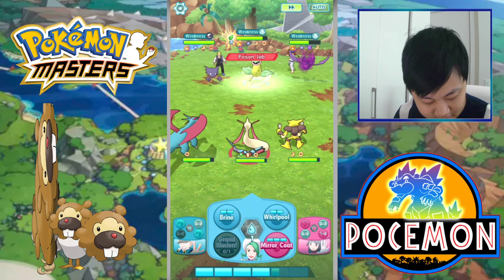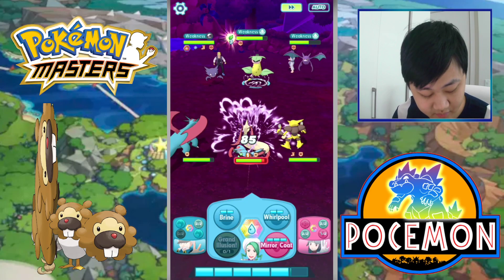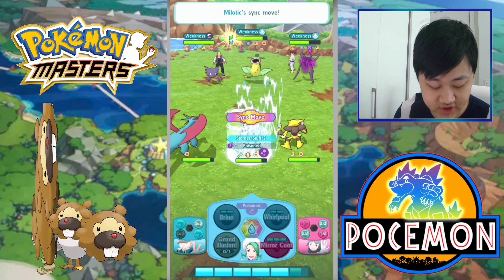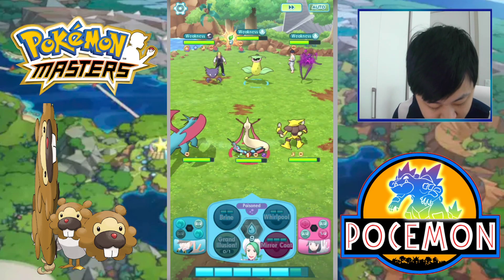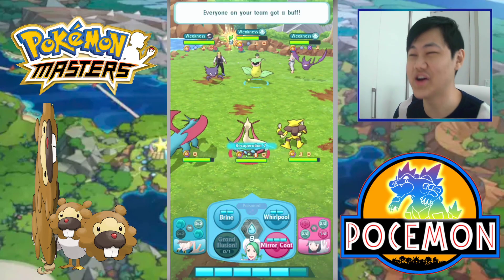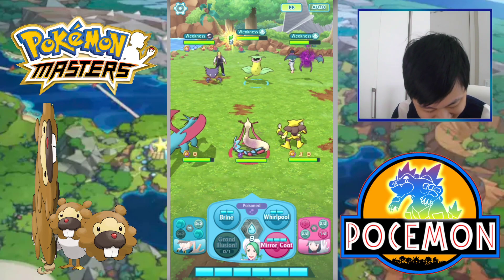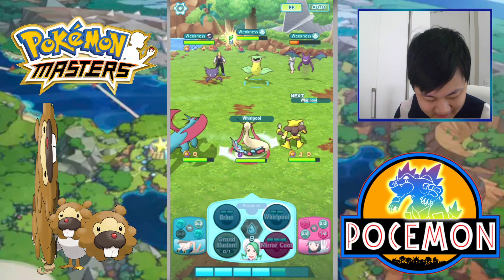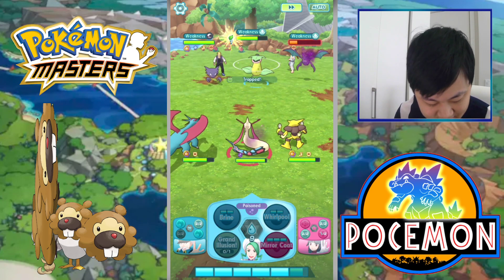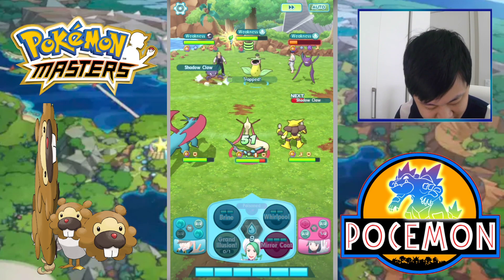Incoming Shadow Claw — that's on a crit — 100 damage. Hitting back with Brine. And we also have Whirlpool for chip DOT damage. Poison Jab does 85 damage. Incoming Sync move — and with the Recuperation heal we get 328 HP back. We took 41 from that last hit. Whirlpool is also chip damage DOT.